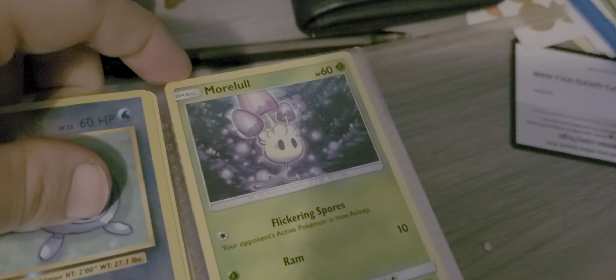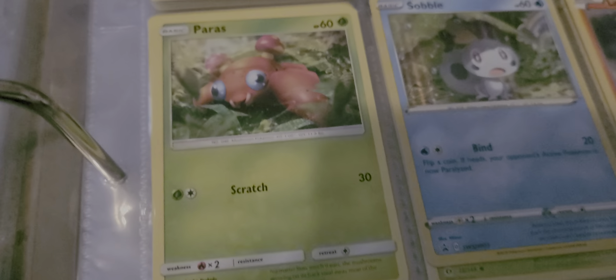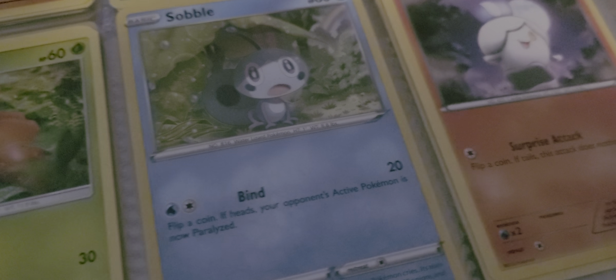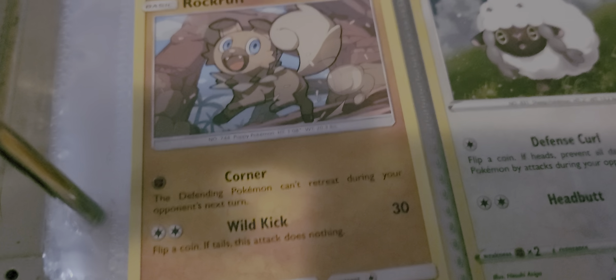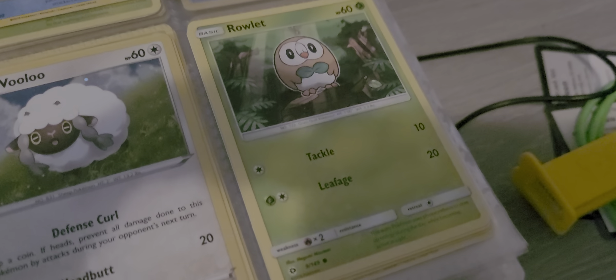Next we have Morel with Flickering Spores and Ram. Parasus with Scratch. Sobble with Bind. Litlic with Surprise Attack. Rockruff with Corner and Wild Kick. Oolo with Defense Curl and Headbutt. Rowlett with Tackle and Leaf Edge.